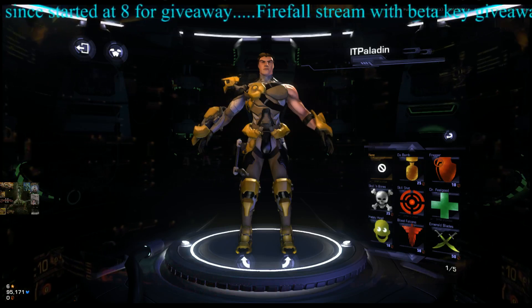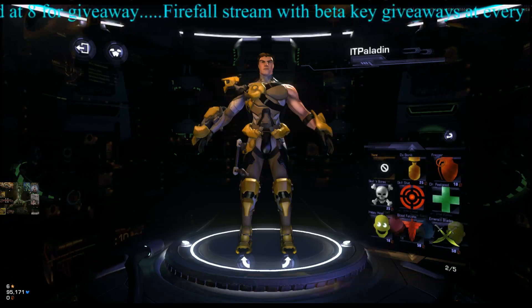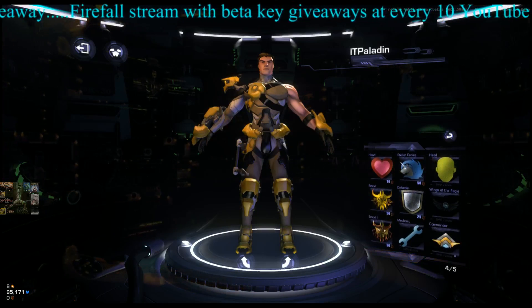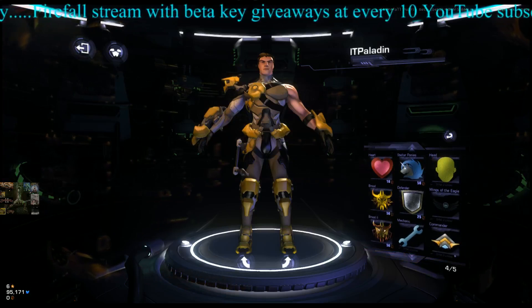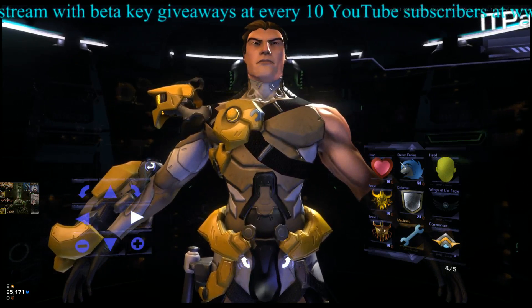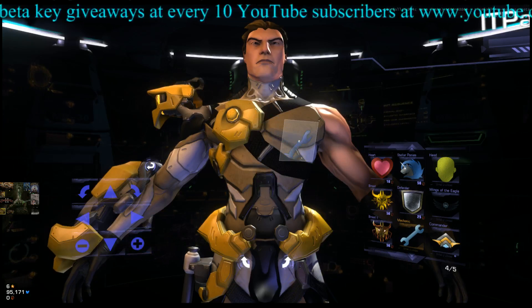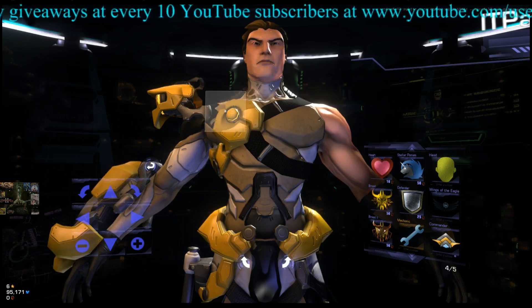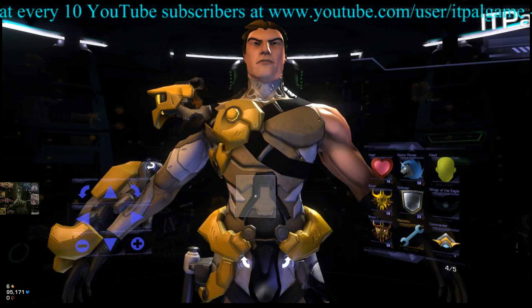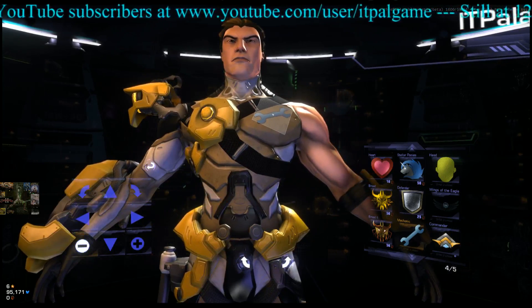For decals, for an engineer for example you might pick a wrench, which is a free decal. You can then place it anywhere on the frame — move it around, make it bigger or smaller, spin it around. You could put it on the hands or wherever you'd like. When you're done you can go back and remove it with the trash icon if needed.